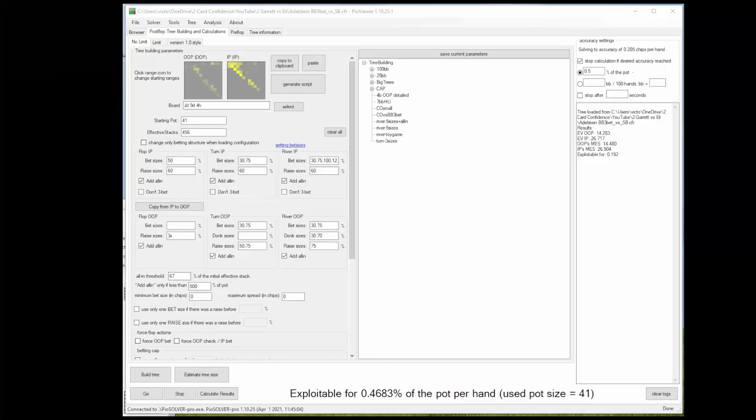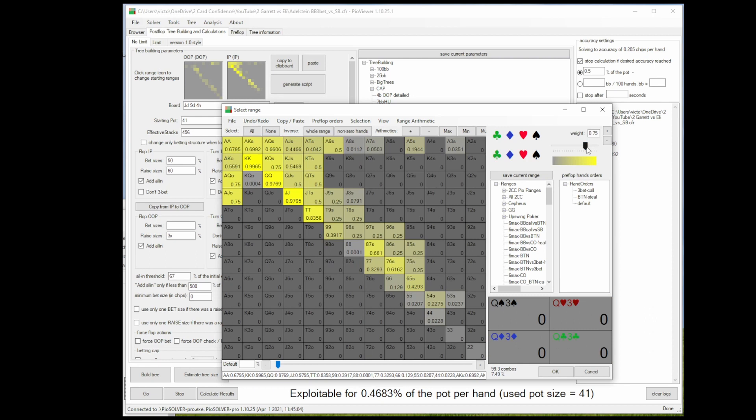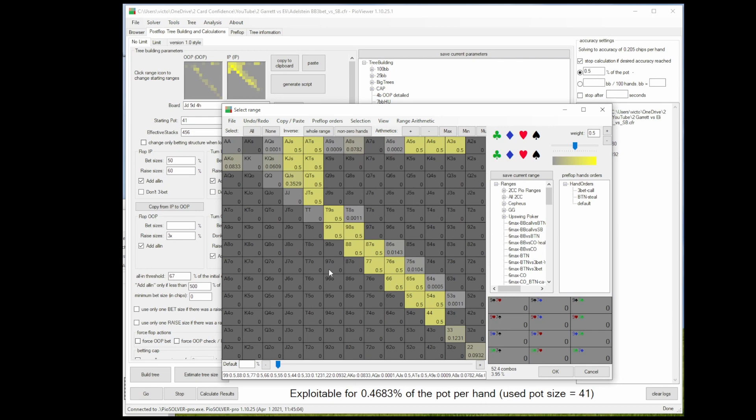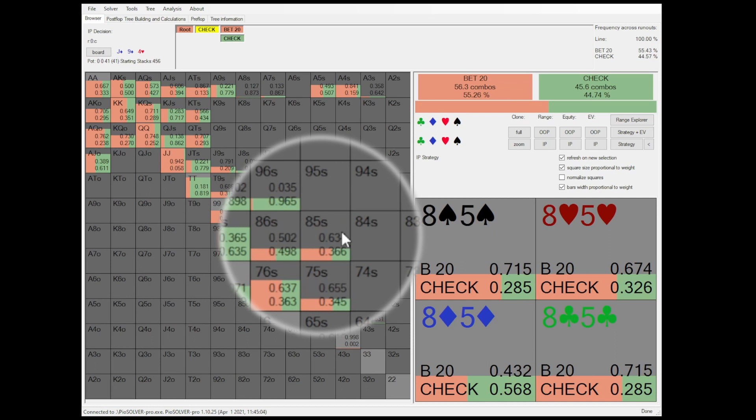As already discussed, both players' actual ranges will most likely differ from the GTO preflop ranges. So as a best estimate, we will loosen up both Garrett's squeezing range in the big blind as well as Eli's calling range from the small blind in comparison to the GTO ranges that Simple Preflop gave us. While Garrett's flop bet is perfectly in agreement with GTO, his turn barrel isn't. The solver wants to purely check this combo and instead prefers to use combos as a bluff that have a flush draw included, or hands that have overcards and flush draw blockers.